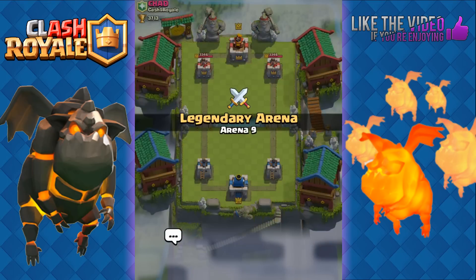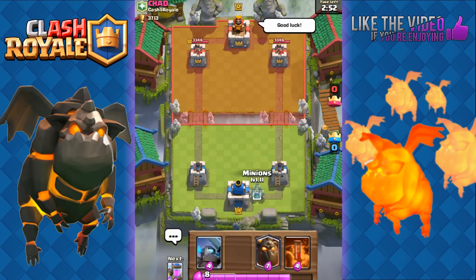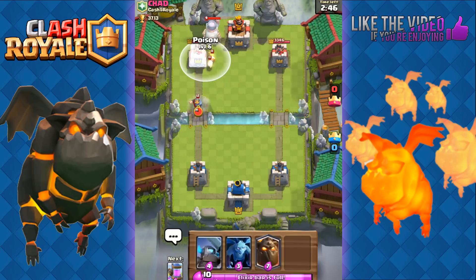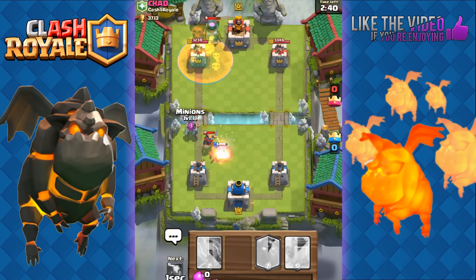So yeah, as you guys can see it's a really solid deck. We'll do one more — up against level 12 now. Alright, good luck to Chad. We'll play our Minions to start off at the back. He's going to go with the Furnace — in that case, we'll use the Poison on his Furnace. We'll use our Mini P.E.K.K.A to counter his Knight and Ice Wizard.